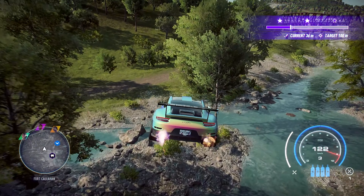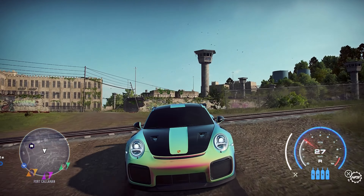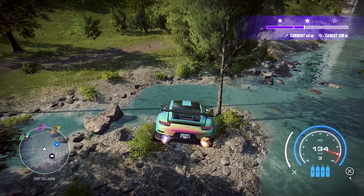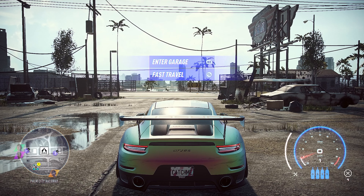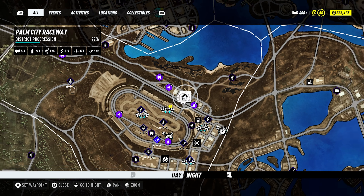The other location is on the west side of the map, with a safehouse nearby. It's exactly the same jump event, but you'll want to drive straight forward and aim to land on the small island in the middle of the river. The only problem with this jump-reset method is how boring it can get to constantly drive, reset, drive, reset, and so on.